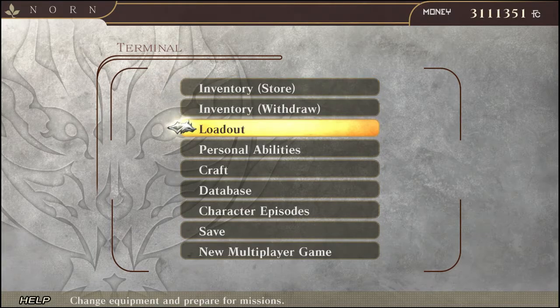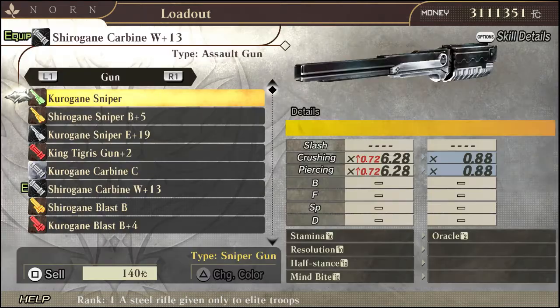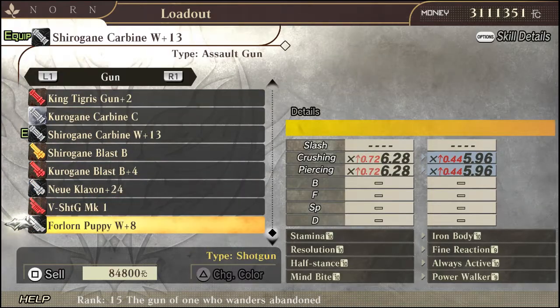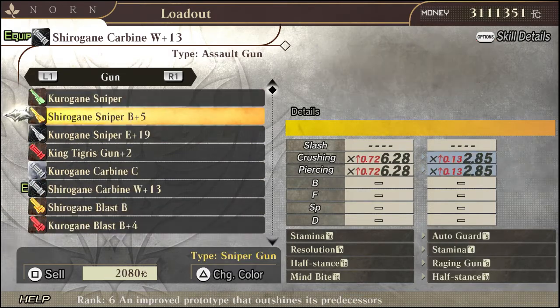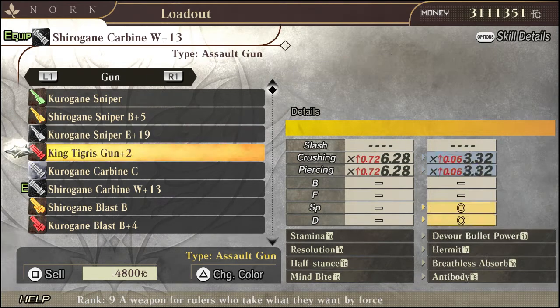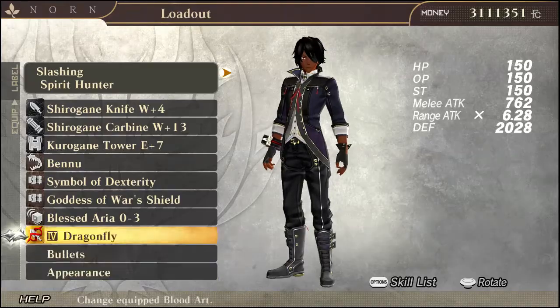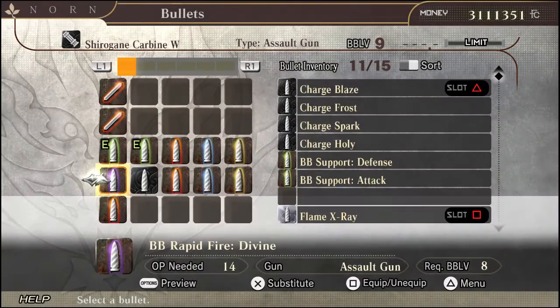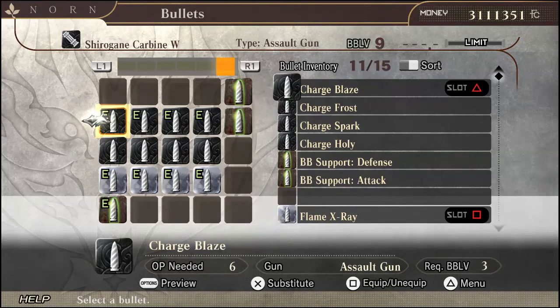This video is about the damage comparisons between the base gun and the bullet editor and the current in-game weapons that you may or may not have at the moment. By request I was asked to show these comparisons. Results may vary depending on the weapon that you get, the stats that come on it, and whether you have it reinforced or not.